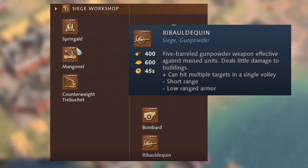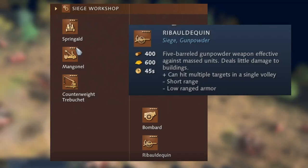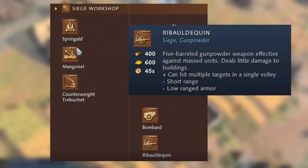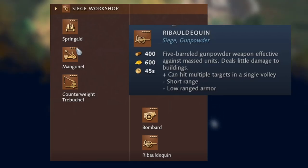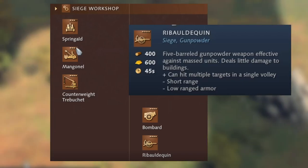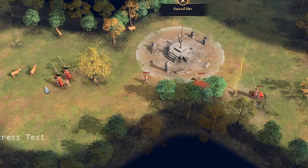The siege workshop is mostly the same, however the English also get the Ribauldequin — a five-barreled gunpowder weapon effective against massed units that deals little damage to buildings. It hits multiple targets in a single volley, has short range, and has low ranged armor, so it deals area-of-effect damage. This unit isn't exclusively unique to the English, as another civilization likely gets it too.